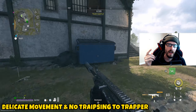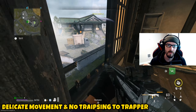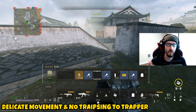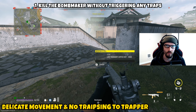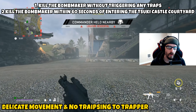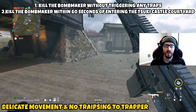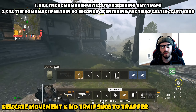This is a double feature because you can actually do both of these missions at the exact same time. I don't know if this is intentional or if this method will be patched in the future, so if it changes I'll cover it again. The first mission asks you to kill the bomb maker without triggering any traps — that's 'Delicate Movement' — and the second asks you to kill the bomb maker within 60 seconds of entering the Suki Castle courtyard.